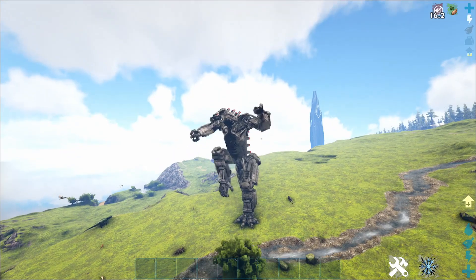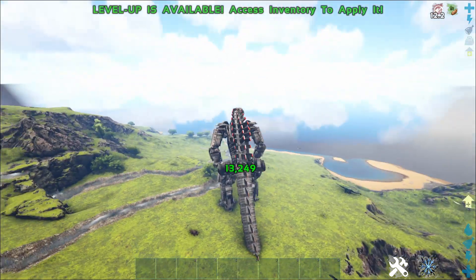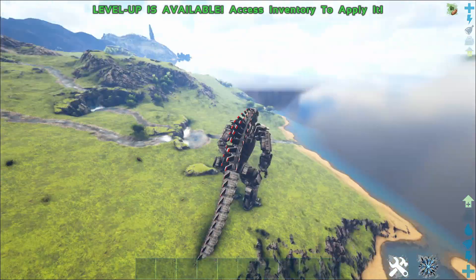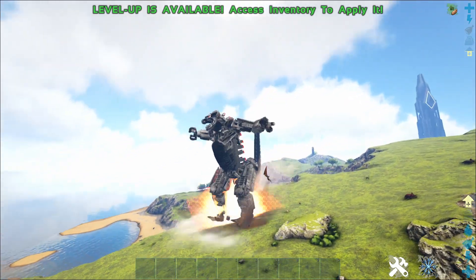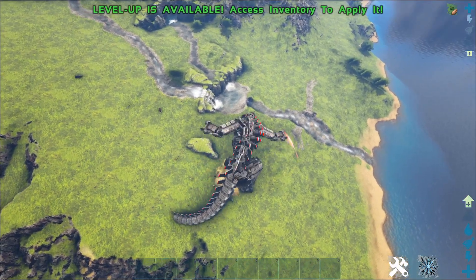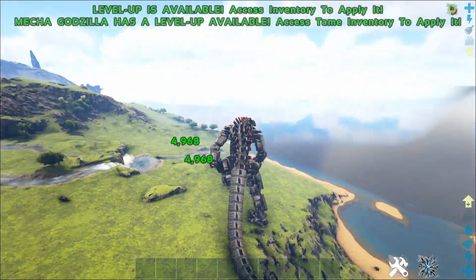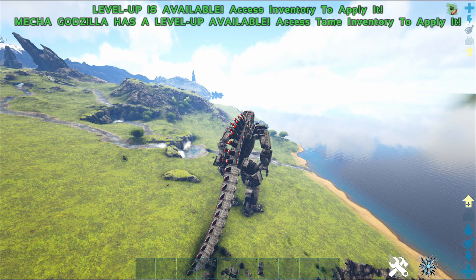The X attack does a stomp - 13,000 damage. That's insane. The next one we have is the O key - we have so many attacks. It does his giant jump slam. And pretty much all of these have a cooldown.